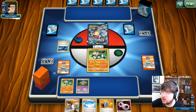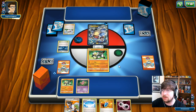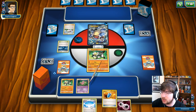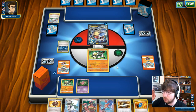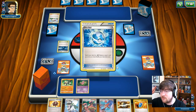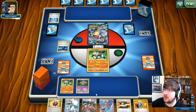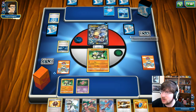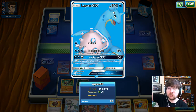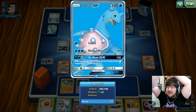Our opponent drops a Water Energy and goes for Rough Seas. I was going to counter it but can't. My opponent uses a Dive Ball and goes for Remoraid — so he's got the Octillery engine in this deck, probably liking that it's all Water-based rather than Shaman. And there's a Lapras GX in this deck — I called it!